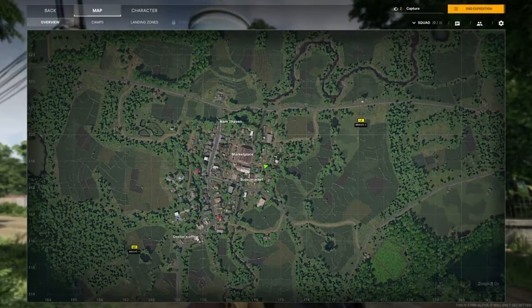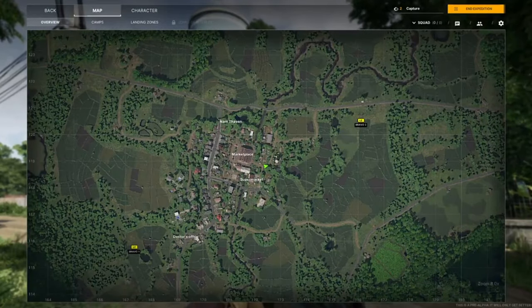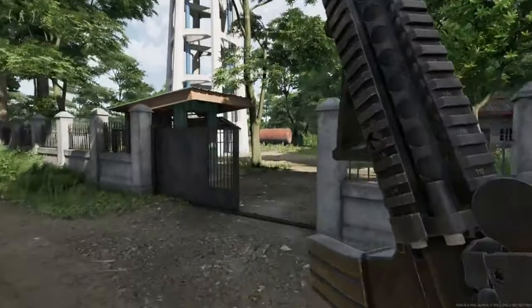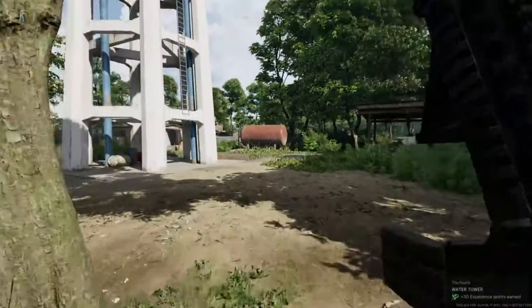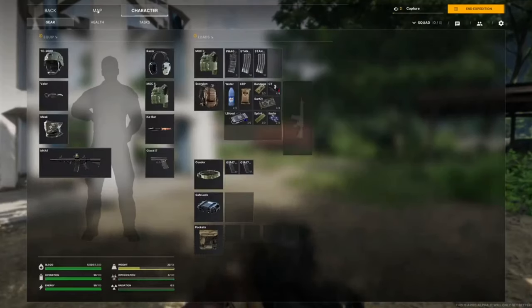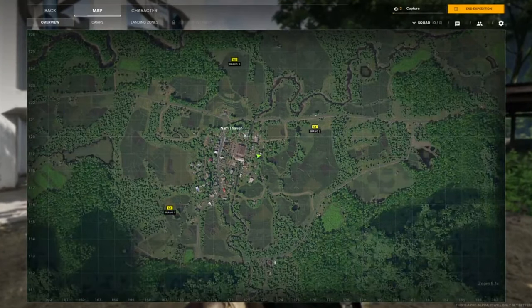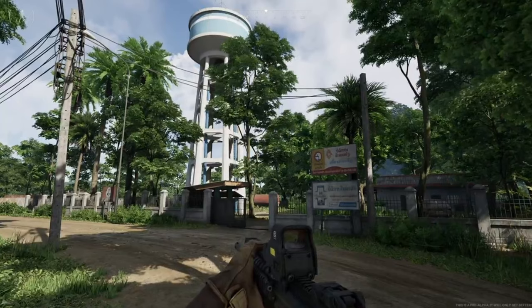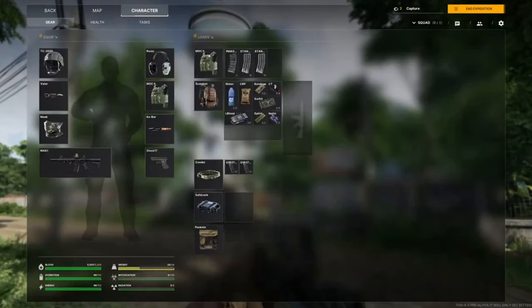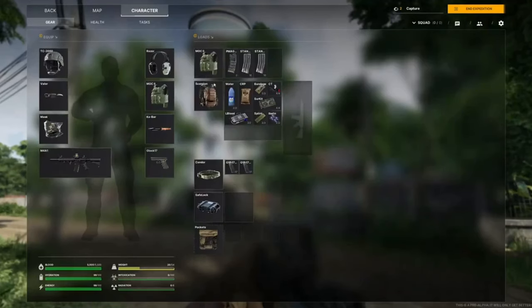First of all, this is pre-alpha footage — I don't know how old it is. There's a lot of audio delay so I imagine it's fairly old, but they're releasing it to show us there's going to be a map. We're going to touch on everything in this 22-second clip. We see the water tower, which actually appears in some of the trailers. He opens up his menu — he's carrying an M4 with a holographic sight.